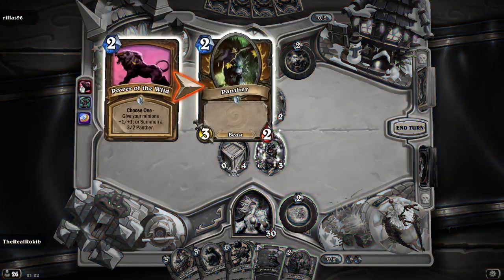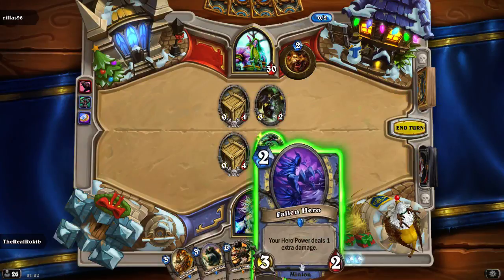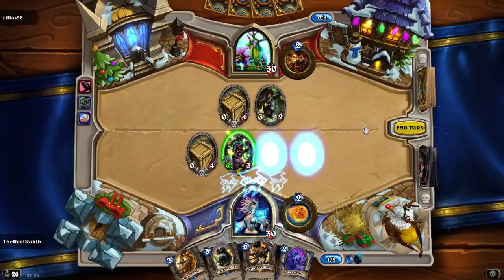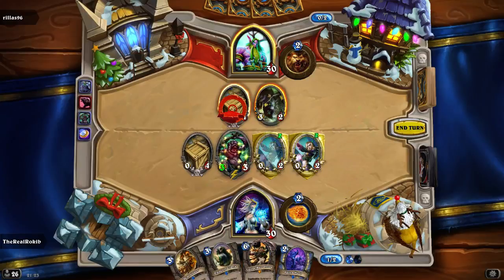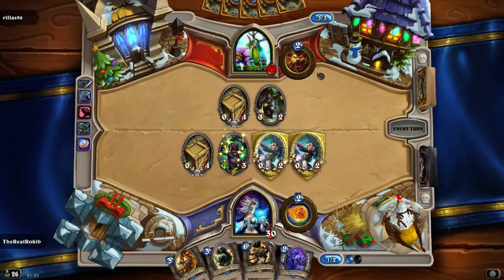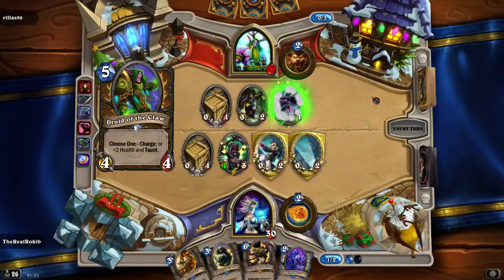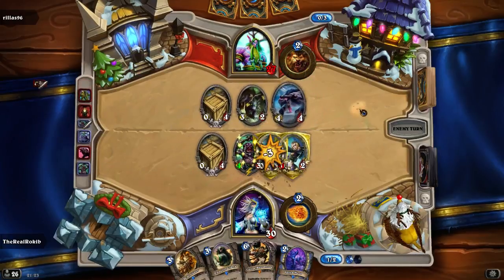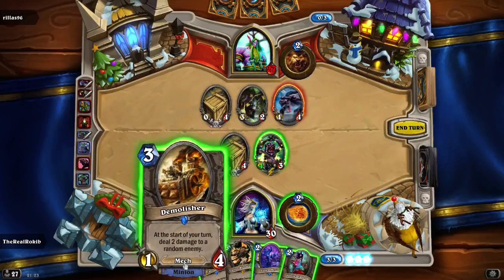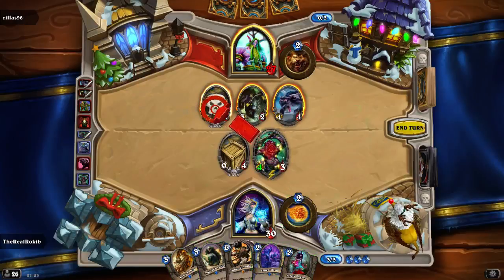What did he do here? He chose one - give your minions plus one/one, summon a 2/2 Panther. Okay, so I got boosted up a little bit. Fry the taunts, go for face. Problem is if we take it down to free, any of these crates you'll just do one damage and take the gift. This is a for-free way - it's delightful. I'm gonna get rid of both my taunts. Stop your turn, deal one damage, take out the full four - let's take the gift.